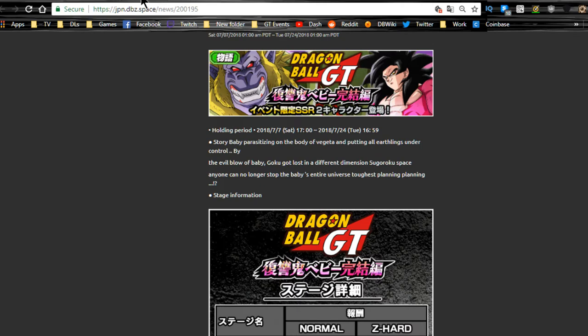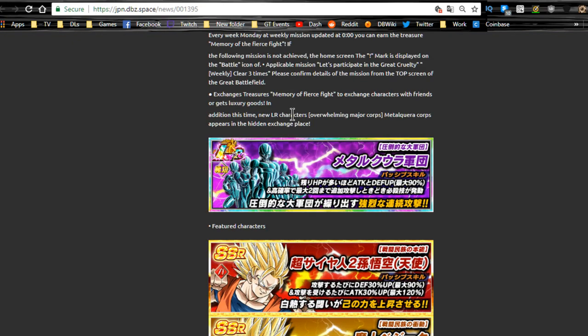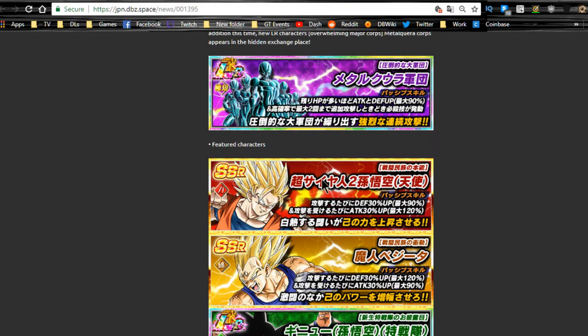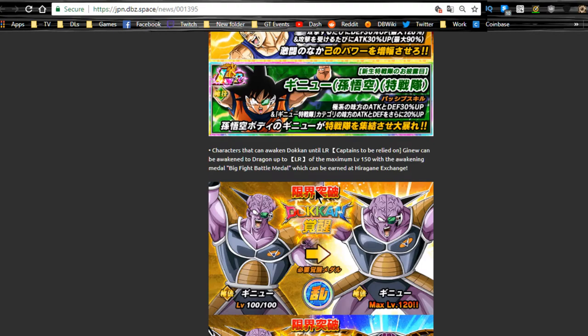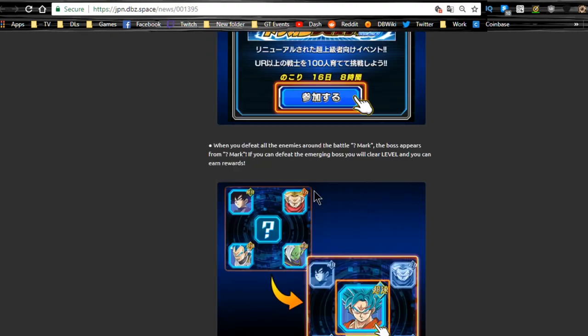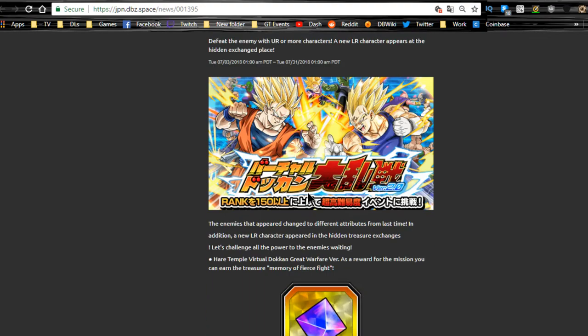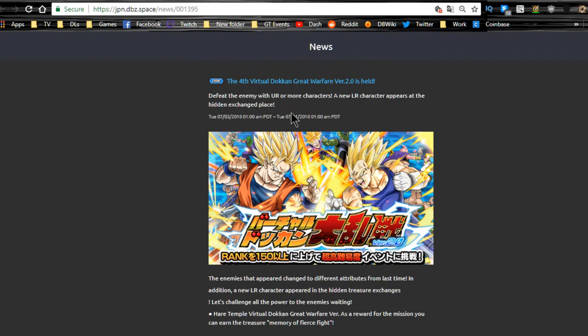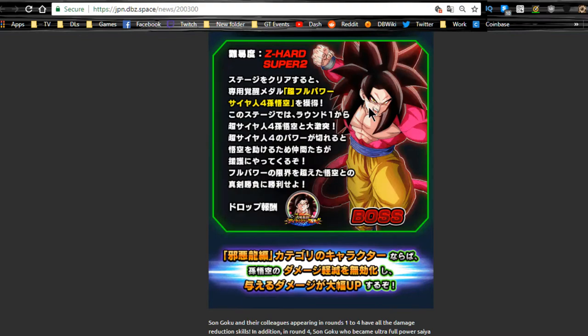Dokkan Battlefield is available until 7/31. You can now get the LR Coora if you want — I personally don't think he's worth it — but there are a bunch of other units available including Majin Vegeta, LR Ginyu, and others. It's a lot of fun if you want to go for it.